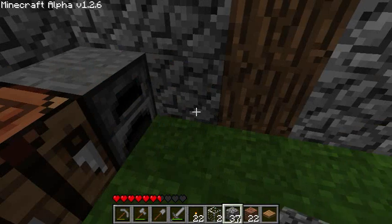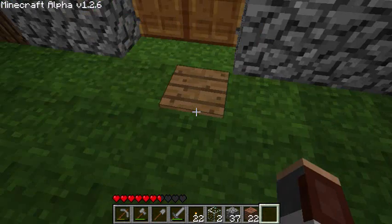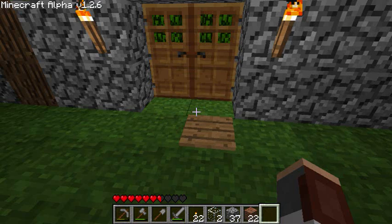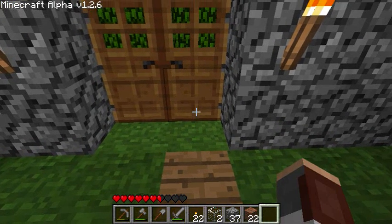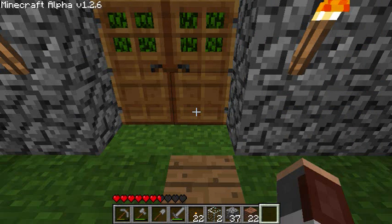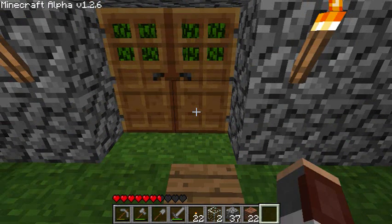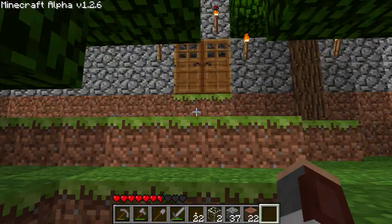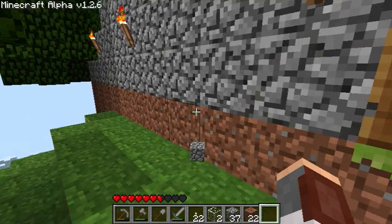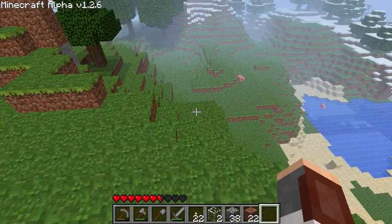This is a pressure plate. When you step on it, it creates an electrical charge, which can be used to do many things. In this case, I'm going to put it right next to the block where the door was, and it will open the door when I step on it. When you get off, it'll wait one second and then turn off. This way I won't have to turn around and close the door behind me in case I'm being chased. I'm not going to put one on the outside, because I think monsters can activate pressure plates too — I don't want them to walk on the pressure plate and then walk through the door.